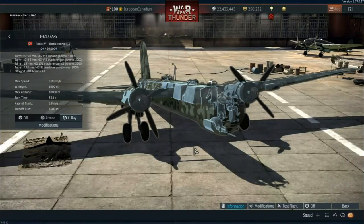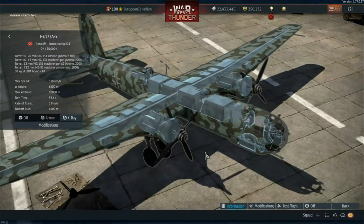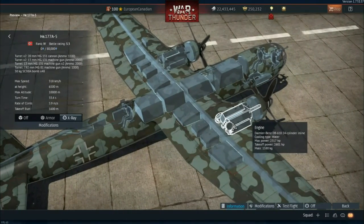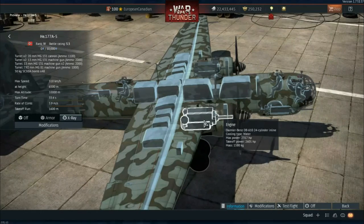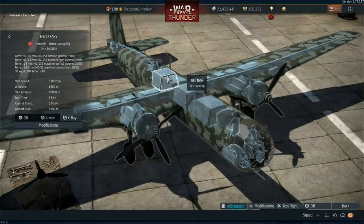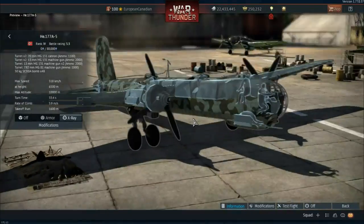Nothing to write home about when we talk about the defensive armaments - it's definitely not as good as something like a B-17, which is at a very similar BR. The plane itself is made of fuel tanks, oil cooling systems, and these engines. The Daimler-Benz DB610 - they basically just stapled two Daimler-Benz engines together and called it a 610. So technically this is a four-engine bomber, but if you use the DB610 designation then it is a twin-engine bomber instead.